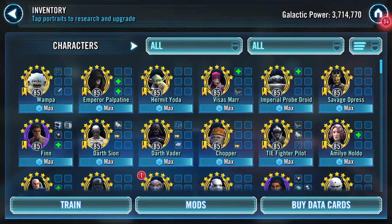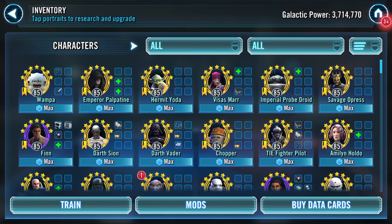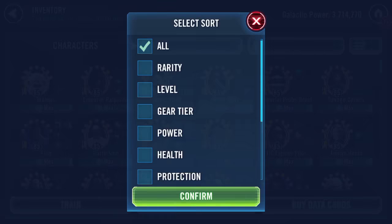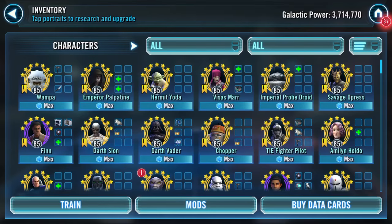Good afternoon YouTube. This is going to be a fairly quick gearing-up video - not for completed sets or whatever. I'm going to go back to 'all' because it moves them around. As you can see, Wampa and Hermit Yoda are now both seven-star, which means I can focus on gear 12 pieces.